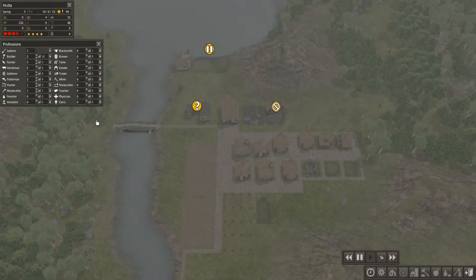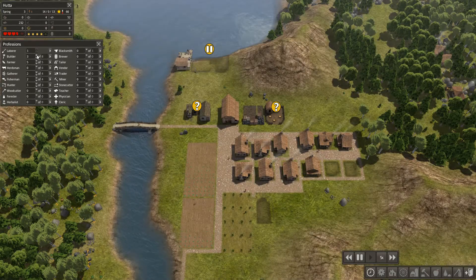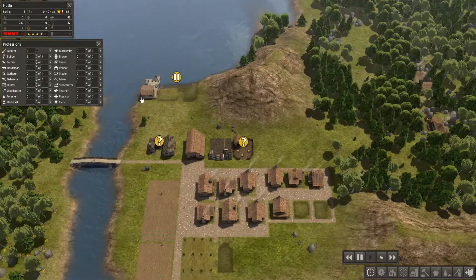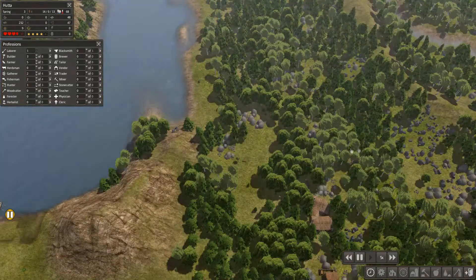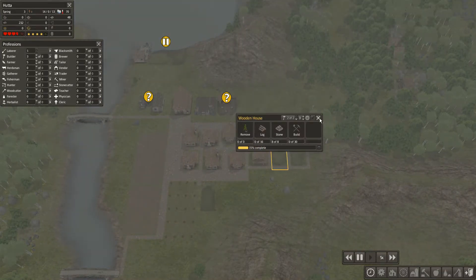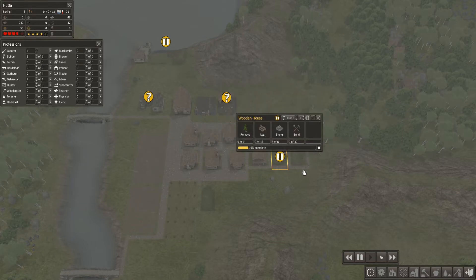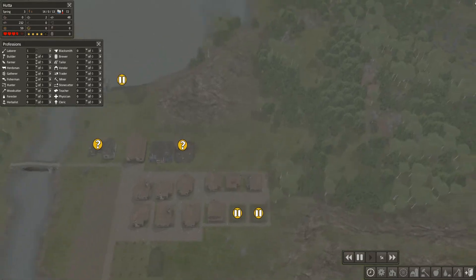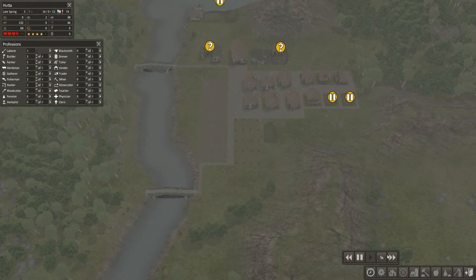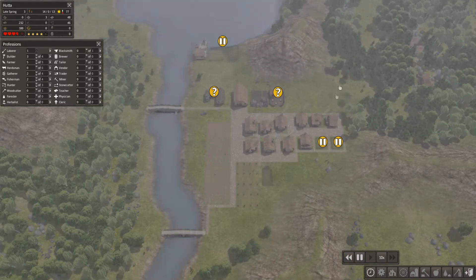Houses are going up. We'll take the woodcutter and put him on builders. Some of the new buildings haven't been started yet — nobody's in those houses — so we'll put a pause on those and hope the forest lodge gets completed soon. Let's speed up and keep an eye on things.